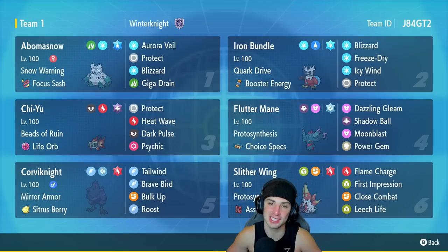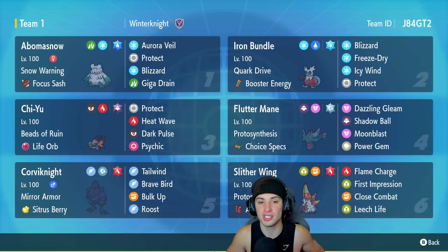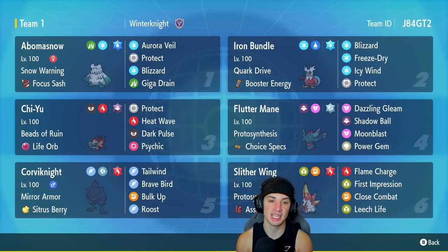We've got Bom de Neige to get us started. It's great for two reasons: one, it can set up Aurora Veil, which is like Reflect and Light Screen in one and makes your team super bulky. Two, it provides weather control with Snow Warning, countering weather teams like Torkoal, T-Tar, and Pelipper. It has Focus Sash, Aurora Veil, Protect, Blizzard, and Giga Drain.